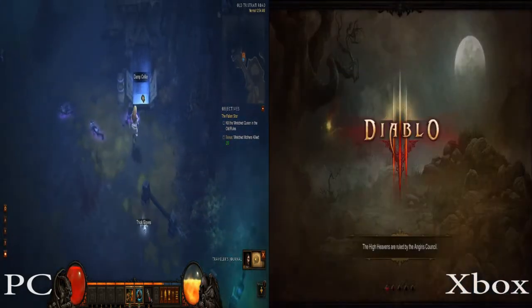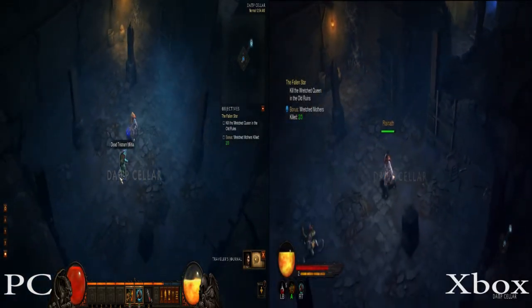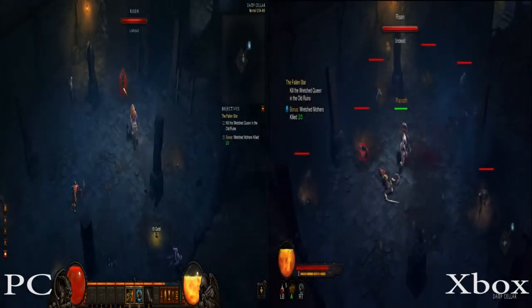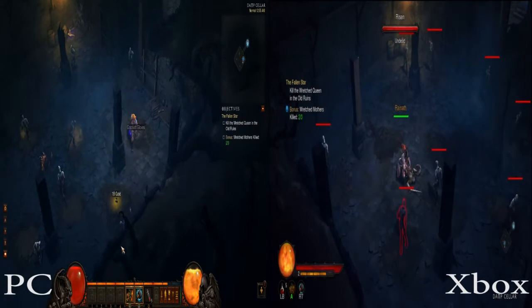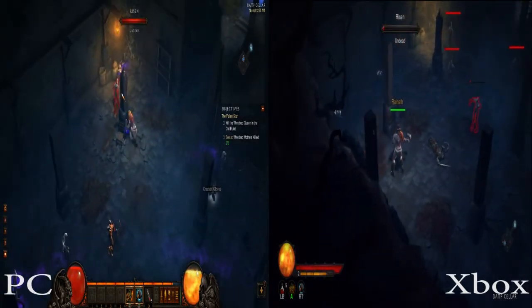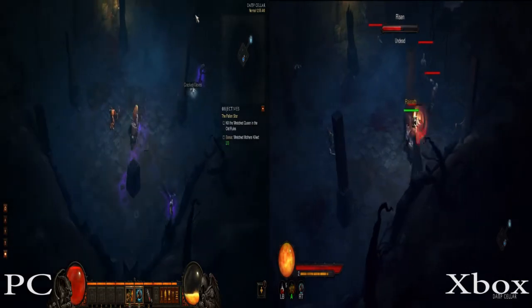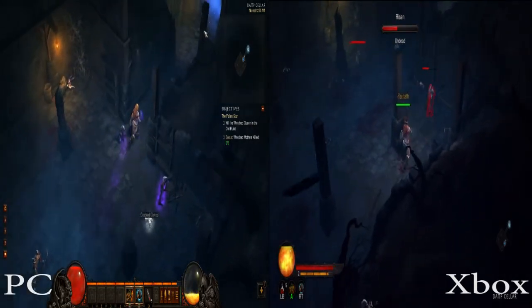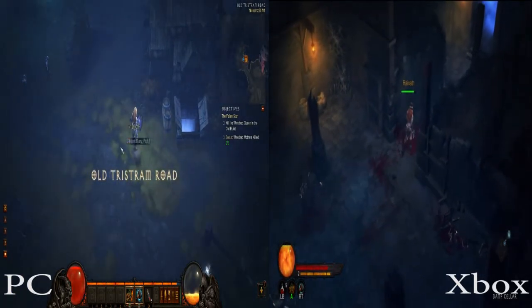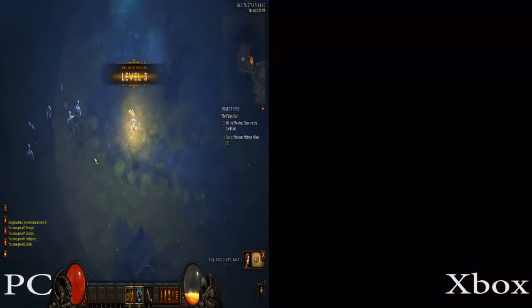Now I'm going to show you the cellar. On the PC I have to click to loot, but on the Xbox I auto-loot it. That's one thing that's really cool on the console version — if you walk over a corpse it automatically loots it. You don't actually have to press A on it. If there's a book, gold, or a potion it will auto-loot it. You automatically pick up gold which is the same on PC, but on the console version you also just automatically pick up your potions. So that's really cool — it auto-loots everything.